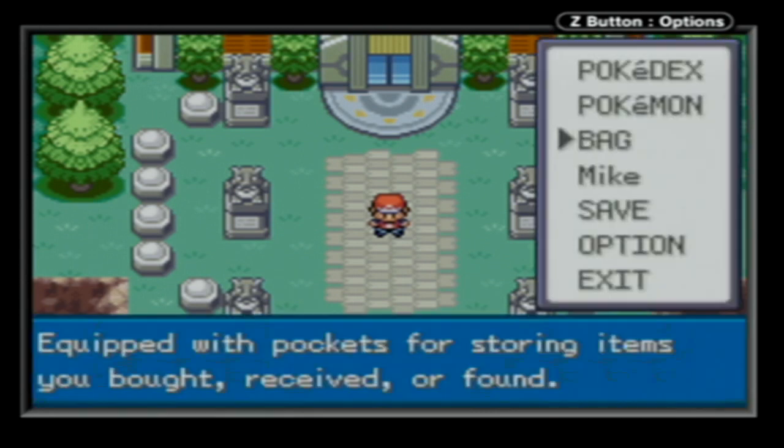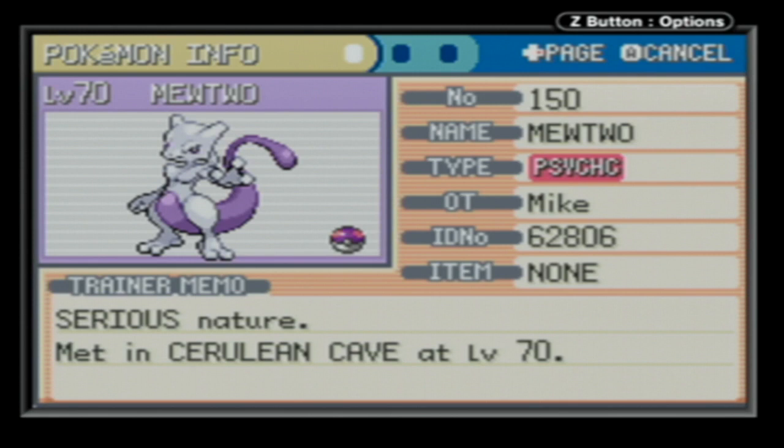It's true! Last time we caught Mewtwo, and he's in our party! Full disclosure here, this is a different Mewtwo. I did reset the game and caught one with just a neutral nature, because I didn't want him to be minus attack or special attack.